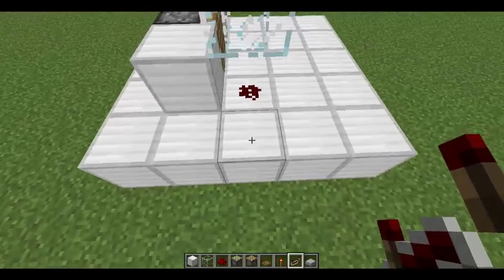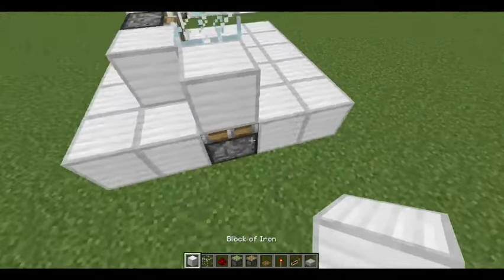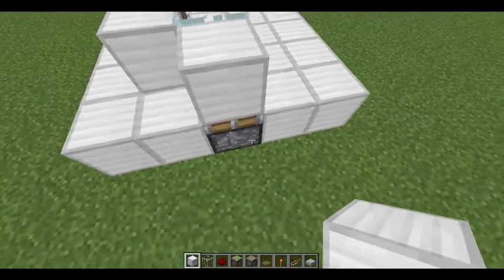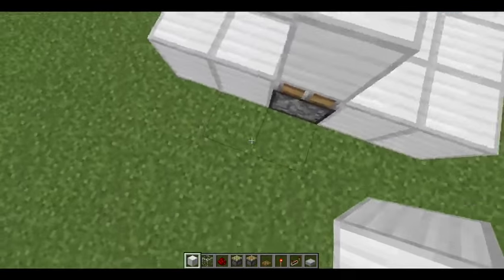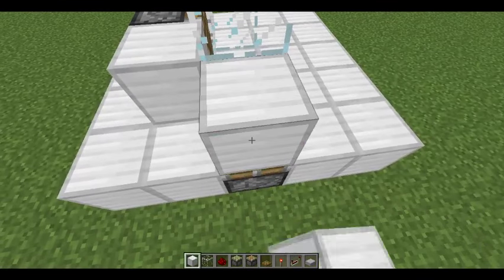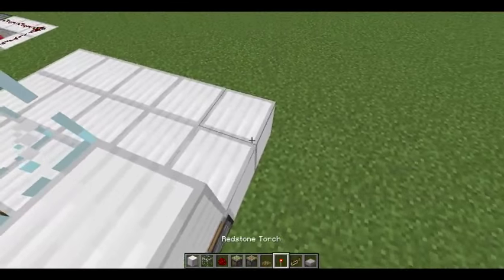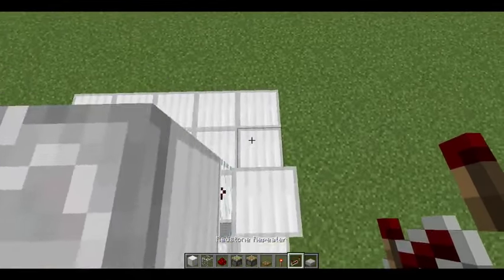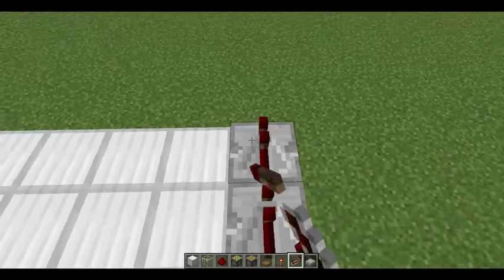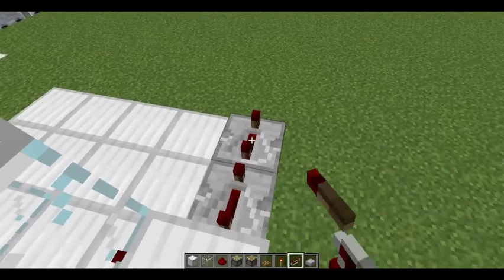Then you're gonna come down here, remove this block, and put a sticky piston facing up with a solid block on top of it. If you do not have a sticky piston and want to use a regular piston, you can do that, but you have to make sure that the block on top is sand, gravel, or something affected by gravity that is also a full block. Then you're gonna put two repeaters behind that piston block and take those out all the way as well.